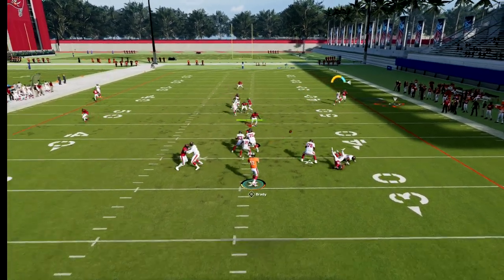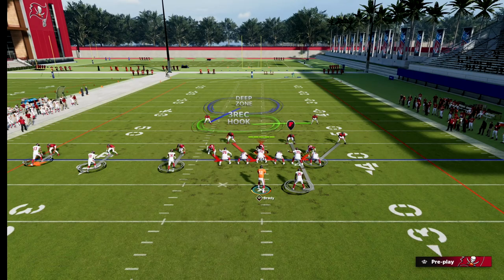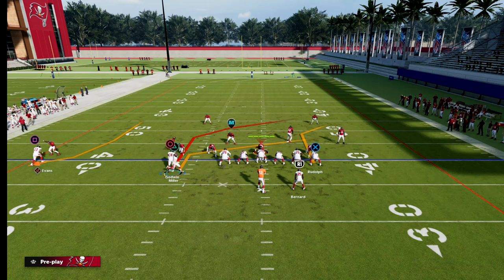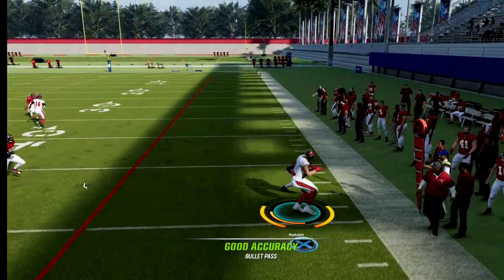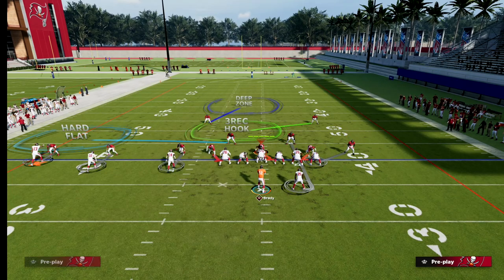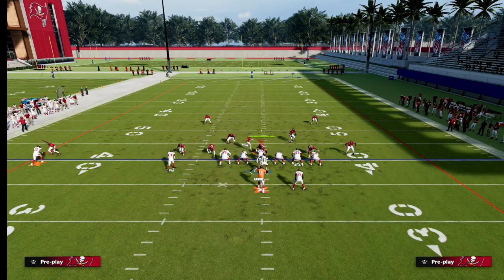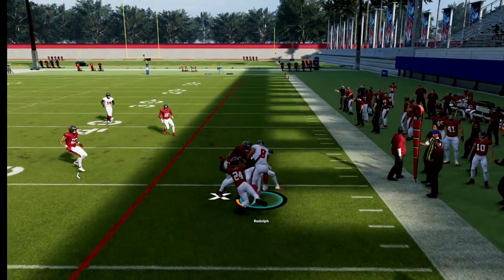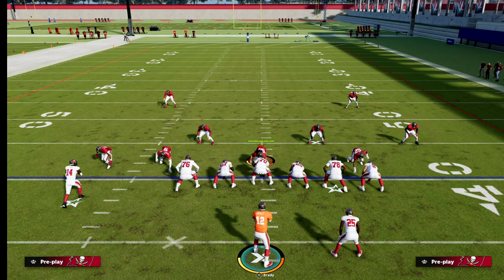The next route I want to show you is this tight end route — it's one of the better man-beating routes in the game. My tight end is not the best route runner by any means, but I can still hit him on this play. On this tight end corner, right when he cuts, I pass lead down and outside — free forming it away from the DB — and you can see it's getting open.